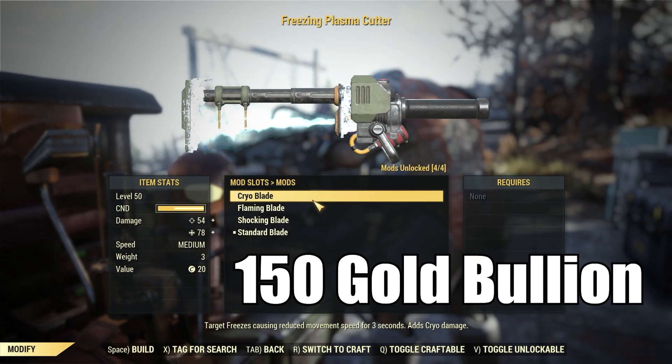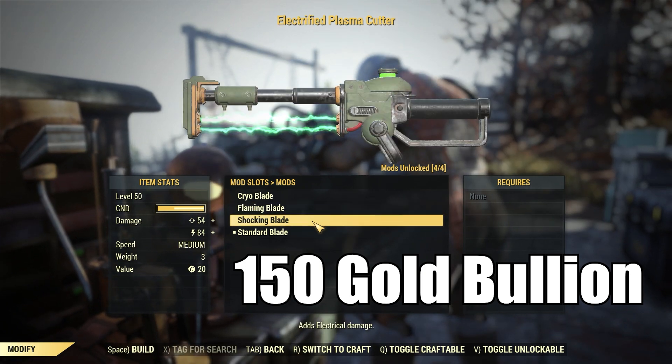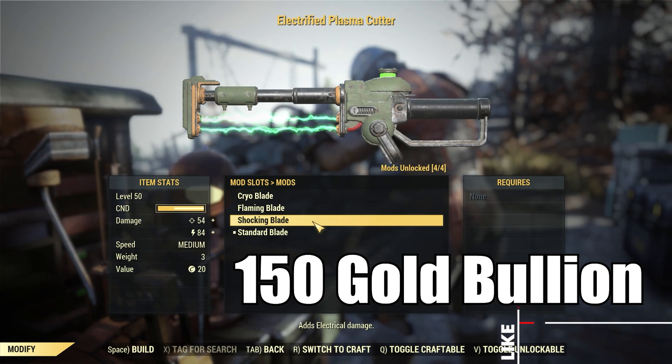And now we have some mods for the Plasma Cutter. We'll get the Cryo Blade, the Flaming Blade, and the Shock Blade. All three of those sell for 150 gold bullion.